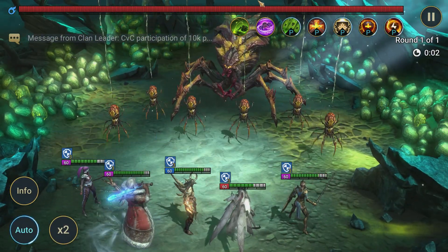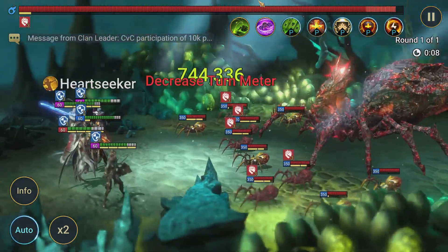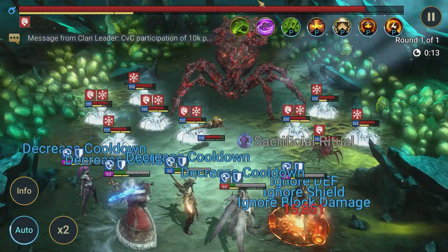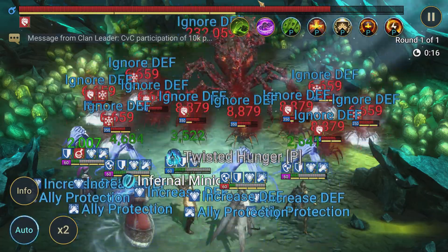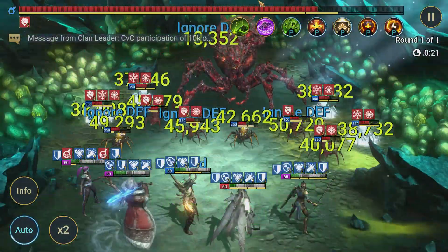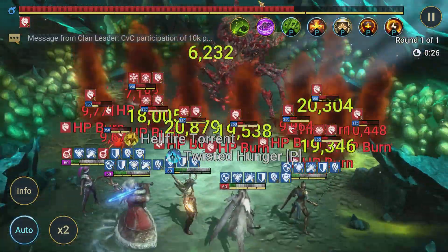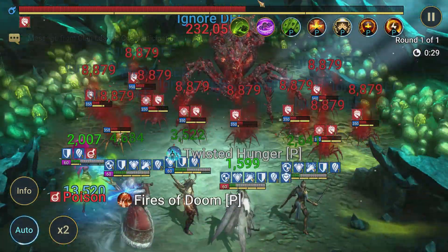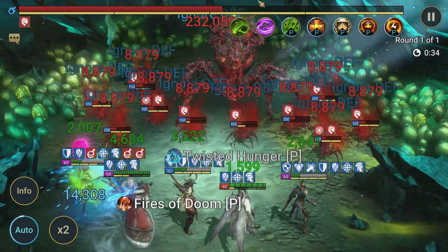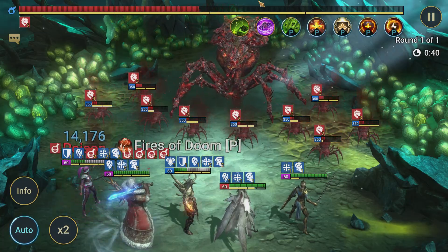Let's run it again so you guys can see the rotation. Tyrant comes out and puts out the HP burn, Cold Heart slams in the Heart Seeker for extra damage, and we try to freeze as many spiderlings as we can. Santa puts out the shield to increase our survivability, along with the unkillable to tank that first explosion when she heals. With Renegade dropping cooldowns, we're able to get another round of HP burns out before her first heal. My Cold Heart's gear isn't amazing, which is why we're not hitting as hard as you might see in other videos.